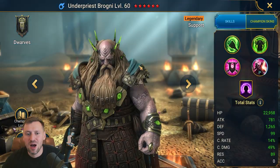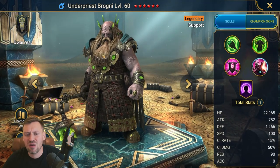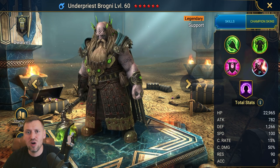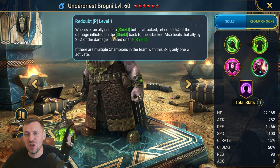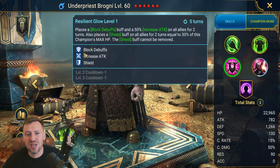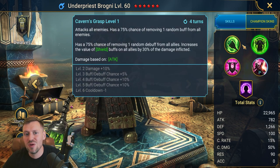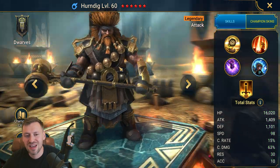Brogni — I recently did a video on this guy, go check it out. Absolute beast, can carry you everywhere in the game. He's in clan boss and Hydra infinity team comps that hold the world record for most damage. His passive reflects damage back at attackers for anyone on the team under a shield, and that shield buff is a protected buff that cannot be removed. He brings block debuffs, strips like Seer, and also brings HP burn. Solid solid champion.